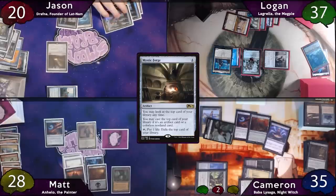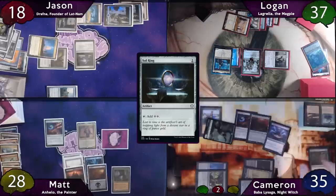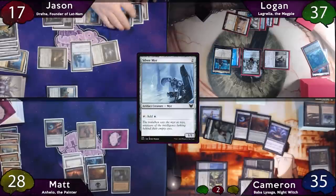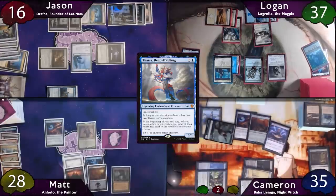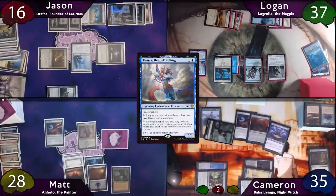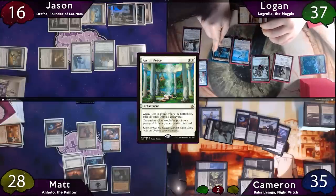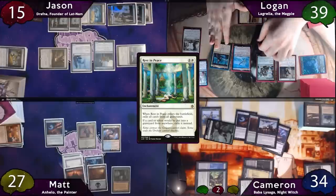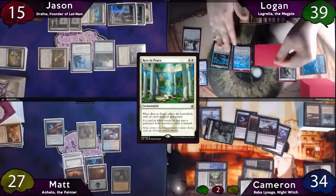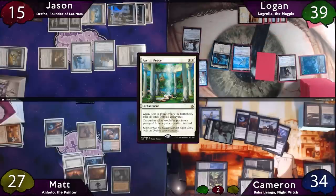On his end step, Jason activates Scrying Sheets with his totally legit snow lands, but there are no snow permanents on top, so he moves to his turn and casts Mystic Forge. The top card is a Sol Ring, which he immediately casts. He activates Mystic Forge paying a life and exiles Hall of Tagsin, then plays another Snow Island, a Silver Mirror, and passes to Logan. Logan plays another Plains, casts Thassa Deep-Dwelling which makes the table nervous, then drops a Rest in Peace exiling everyone's graveyard. He moves to end step, Thassa triggers, he blinks Lagrella returning creatures for everybody. Lagrella and Yorion both have ETB triggers; he resolves Yorion's first, exiling Wall of Blossoms. Then with Lagrella's ability he targets Yorion, Jason's Commander, Zulaport Cutthroat, and the Flamer of Tzeentch.